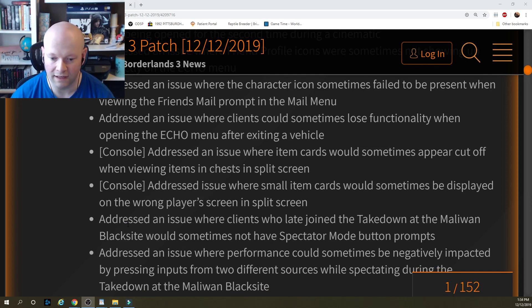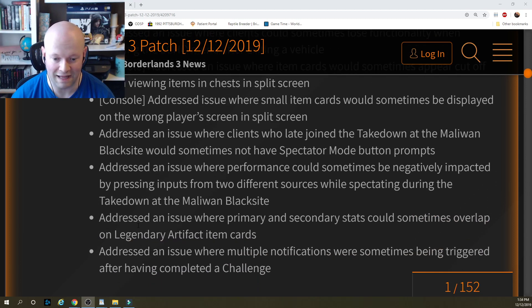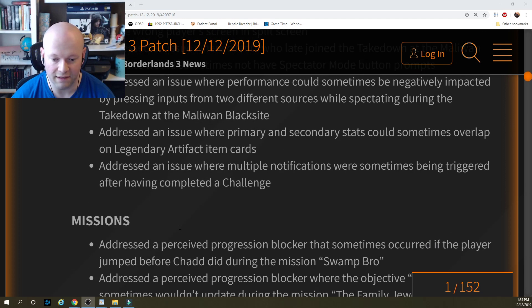Addressed an issue where clients who late joined the Takedown at the Maliwan Black Site would sometimes not have spectator mode button prompts. Addressed an issue where performance could sometimes be negatively impacted by pressing inputs from two different sources while spectating during the Takedown at the Maliwan Black Site. Addressed an issue where primary and secondary stats could sometimes overlap on legendary artifact item cards. Addressed an issue where multiple notifications were sometimes being triggered after completing a challenge.